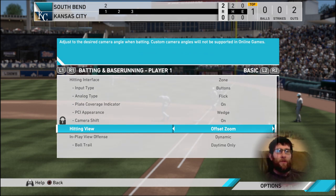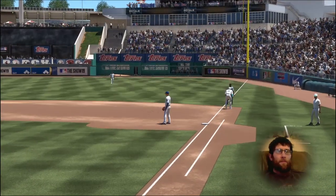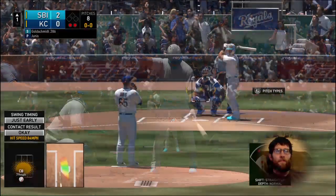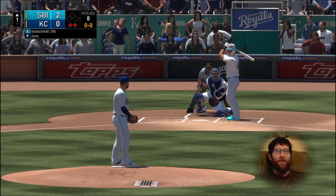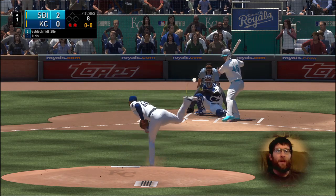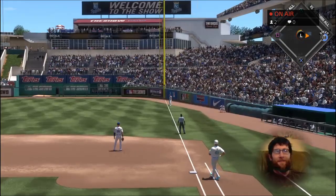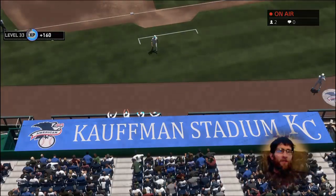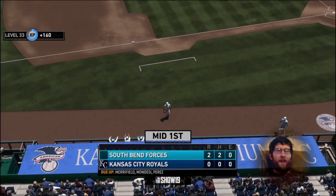Let's try another hitting view — these are the hitting views I was talking about, the first tip we went over. Some of these I don't really like. Let's show you what the broadcast view would look like. Yeah, I actually don't like this one at all — this looks like I'm pitching. It's really hard; I've never even tried that before. So you definitely have to find your hitter view, which one you like, and your PCI as well.